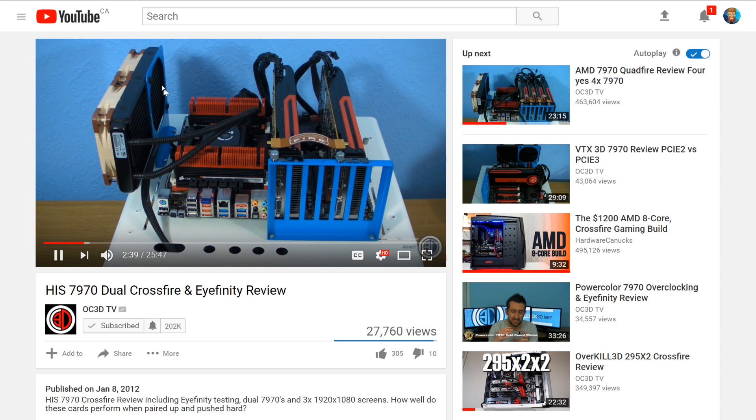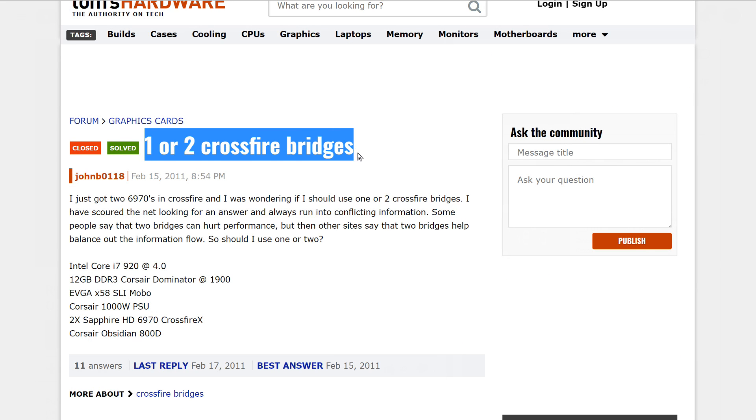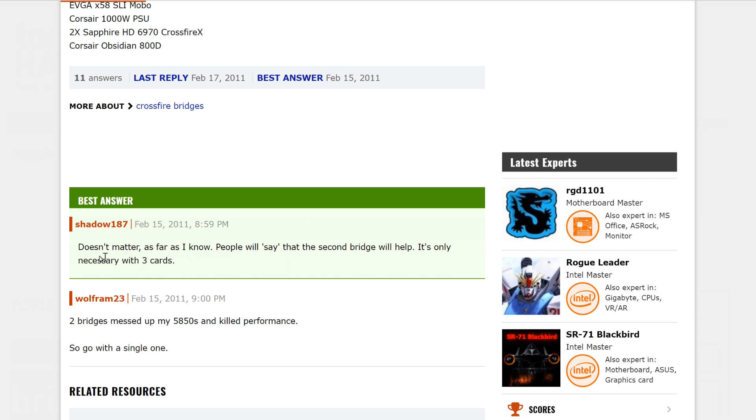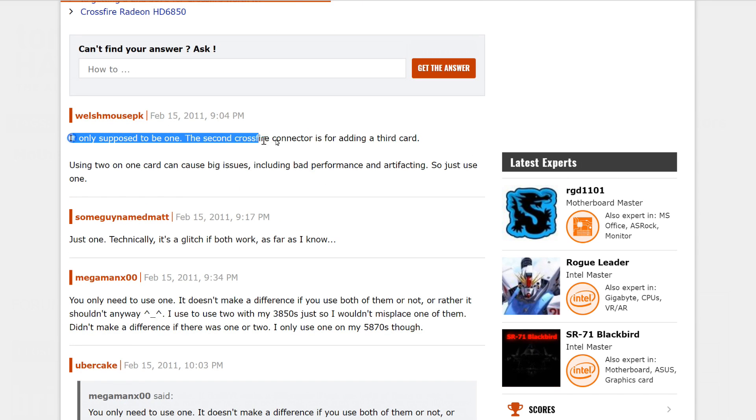I've looked everywhere, and most of the time in forums and in pictures of people using these two cards in Crossfire there's only one bridge, and people say don't use two bridges. I have it on good authority that I should only need one bridge. But in every configuration — whether it's the good card on top, the bad card on top, the bridge switched around — nothing works. I was hoping somebody out there in internet land with some Crossfire experience could give me a little help.